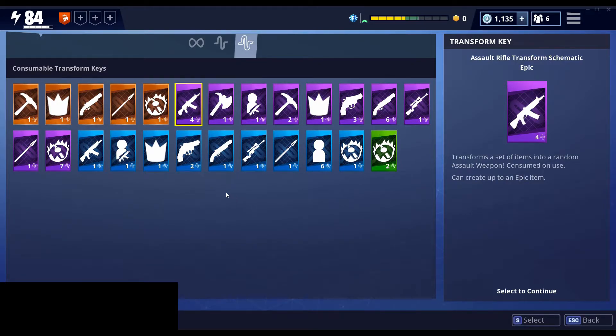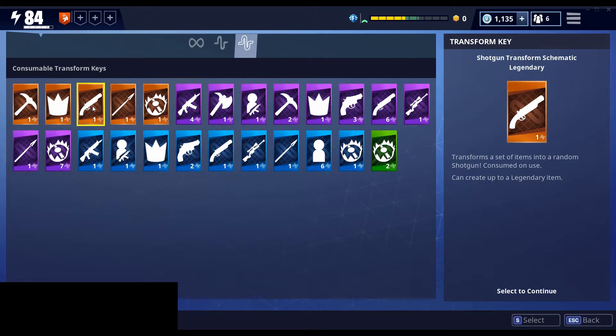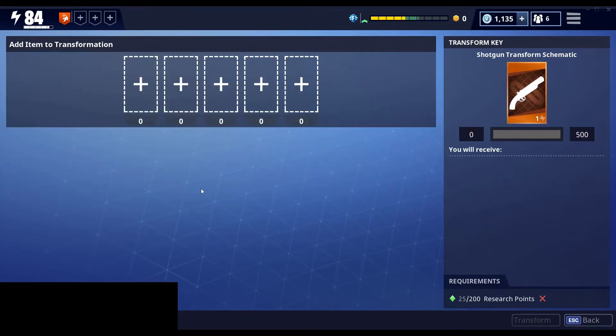So we're going to start with the consumable keys. Let's say I want to use this shotgun transform key. If I open it up, you'll see I have five slots here. And if I look over at the transform key section, you'll see a number from zero to 500. What I need to do is fill that bar all the way up to 500 in order to earn a legendary shotgun.